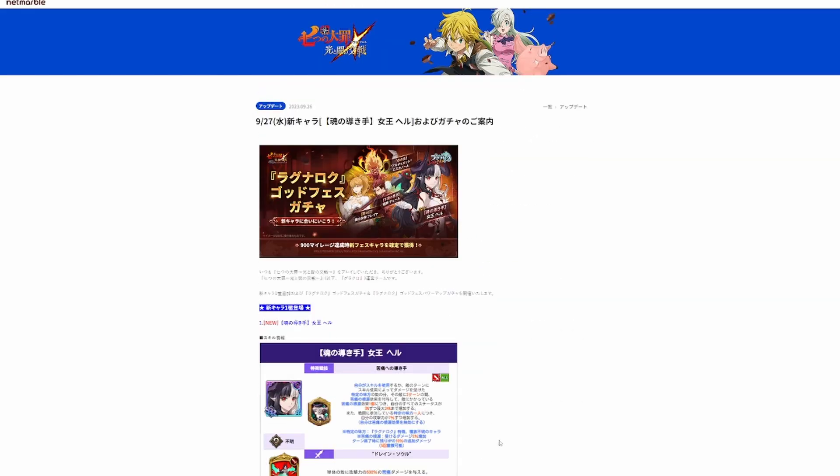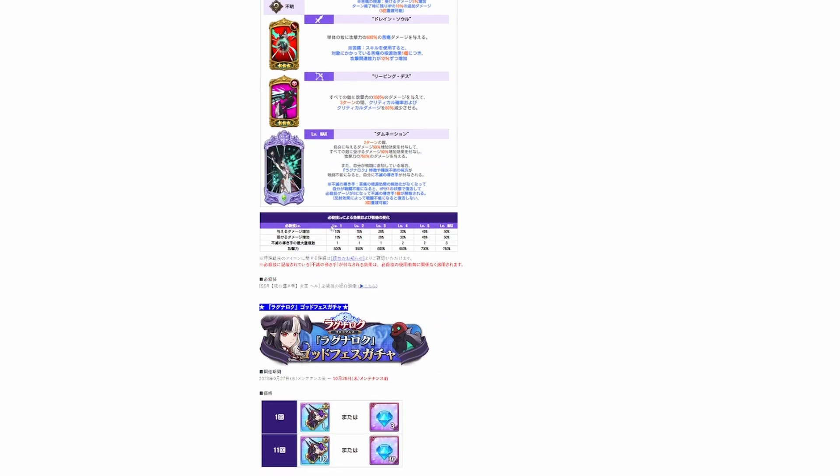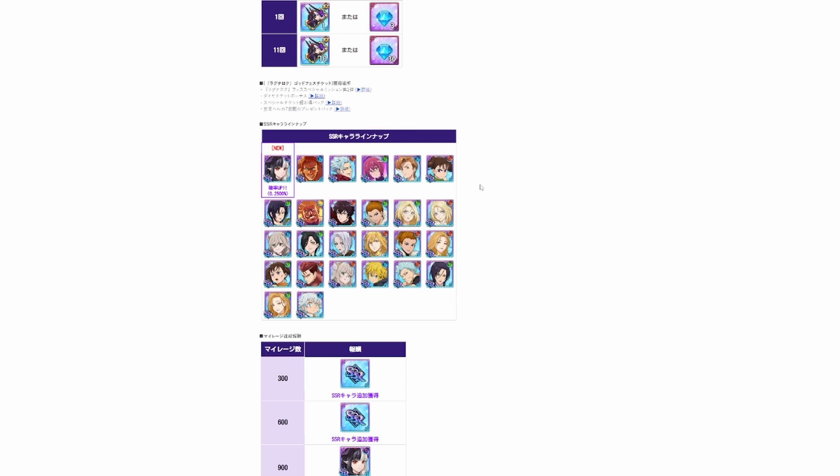Now for the banner. When I first saw this banner I honestly thought they were trolling us — it's not a great banner. But some characters in it are decent. You can get Migelda, Freya who is pretty good for Nidhawk, and Tier who is a must-have for PVP with an unknown unit team. I unfortunately don't have Tier, so I'm really hoping to get her.